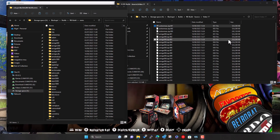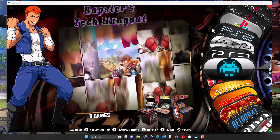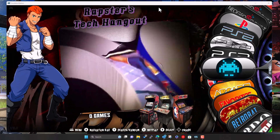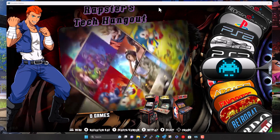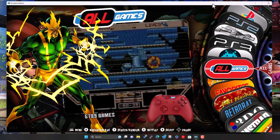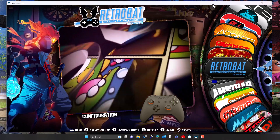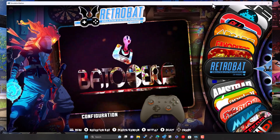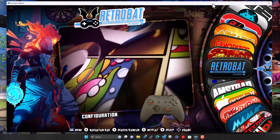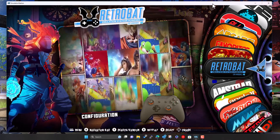As if by magic, all that's been done — extracted into the correct folders — and we're ready to go. Here we have the current build. Ignore this custom menu I was playing with — that's for another video. I also noticed a video playing in the background here; it's actually a video for Batocera. The themes are interchangeable since it's a theme for EmulationStation rather than specific to Retrobat or Batocera. I might swap that out for a Retrobat video when I get a moment.